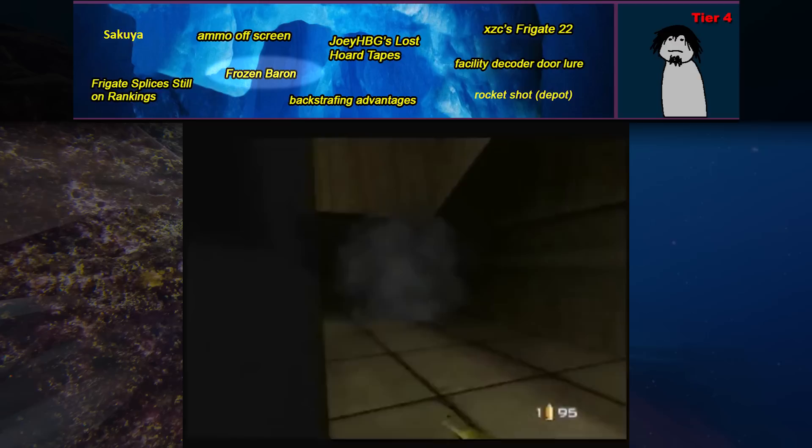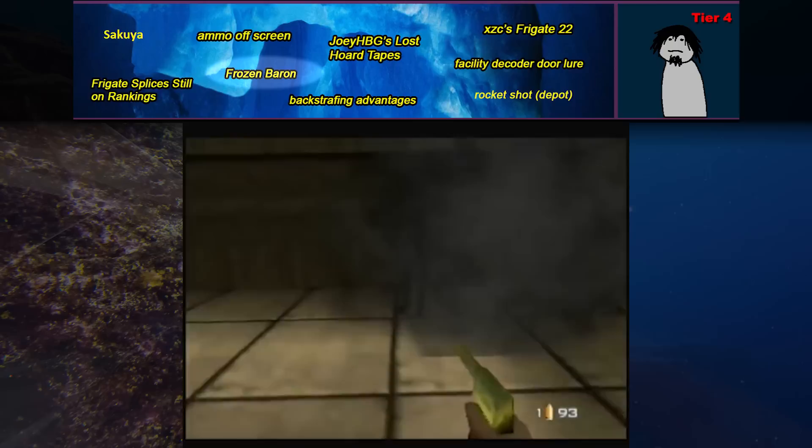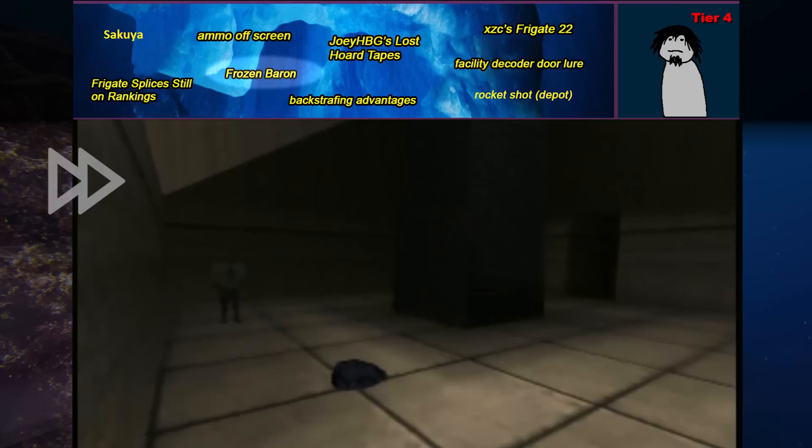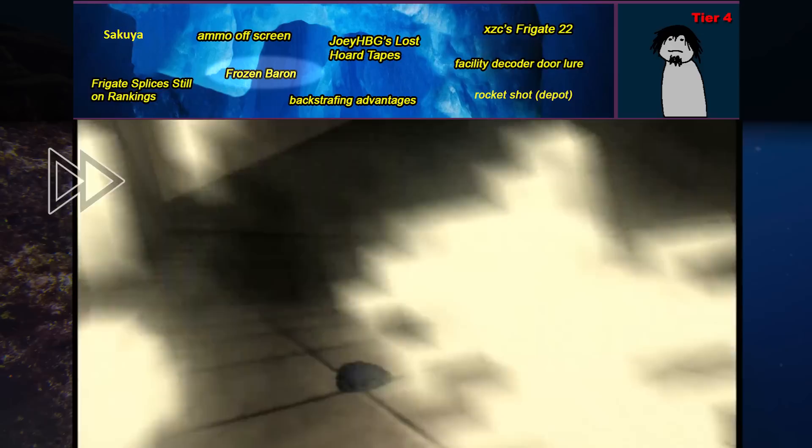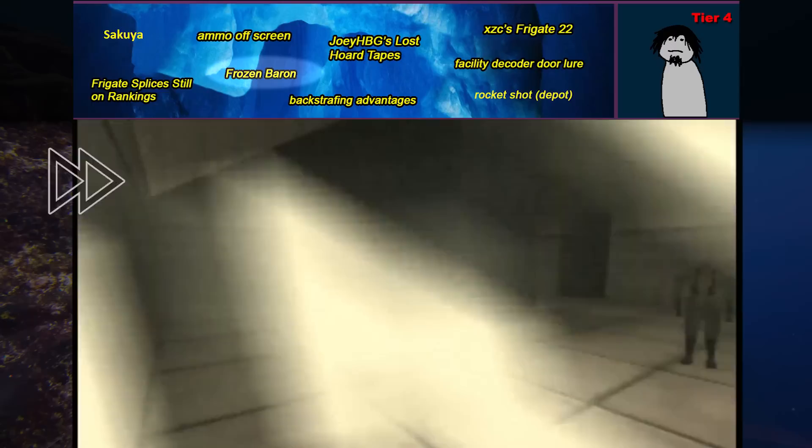Frozen Baron is a rare glitch where Baron Samdi on Egypt just freezes and doesn't move. For a while we had no idea why this happened, but now it's believed to be a glitch that can happen when any enemy with double Moonraker lasers rolls around — occasionally the roll animation glitches and the enemy freezes up. If you put on fast animation and invincibility and let Baron roll around you like crazy, this will almost always eventually happen.